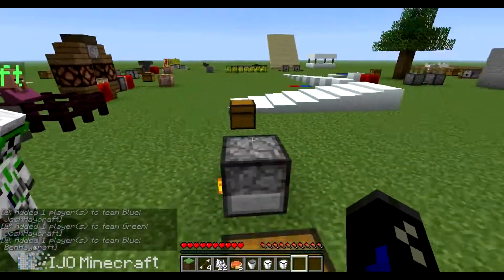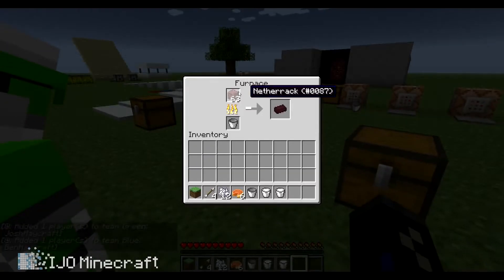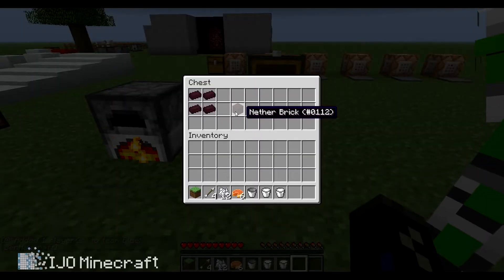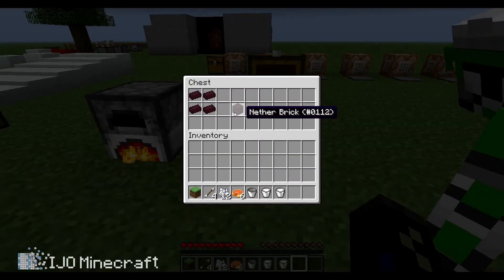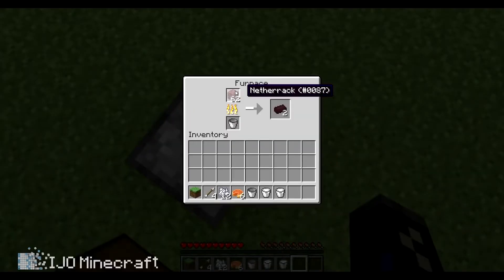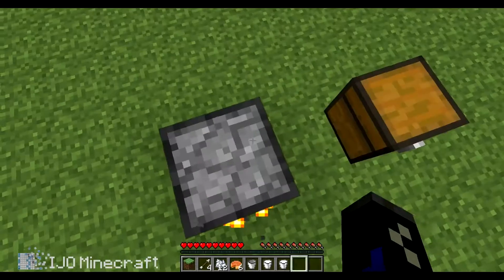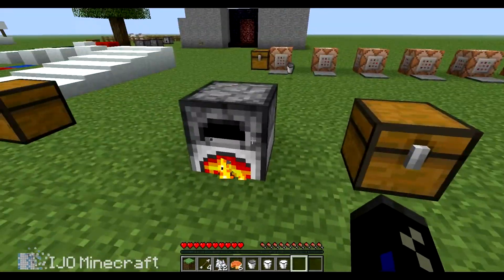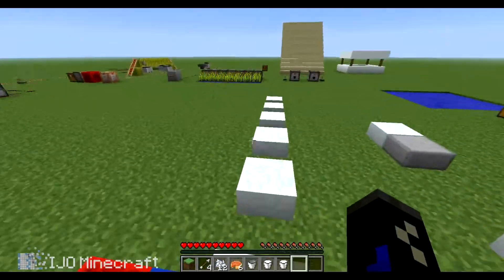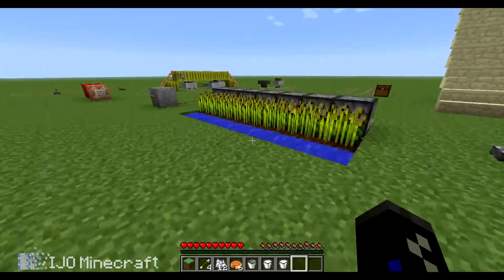And you can now cook netherrack with any cooking utensil. If you look at that chest, you will get a nether brick, and that can be crafted into an actual nether brick block. Now you don't have to find a fortress for that — though you still get blazes and wither skeletons there. Magma cubes spawn there too.